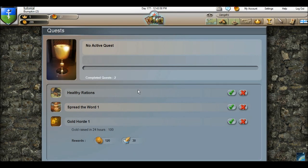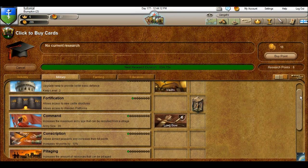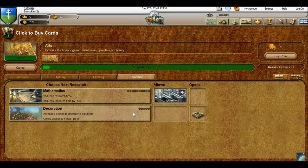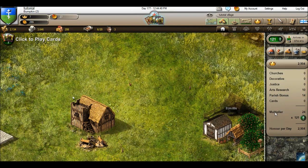My quest is completed — I'll accept that. Gold hoard, gold reason, 24 hours, 100. I still can't do the extra scouting research. Let's do arts. Arts allows you to get more honor per day. If you click here, this is what it affects — your honor per day depending on your multiplier. Right now it's 121 and the multiplier is 24. That includes everything with arts research, parish bonus, and all that — that's the honor I'm getting per day, about 2,900. You can break it up per hour, per minute, and per second as well.